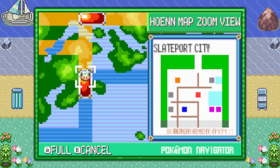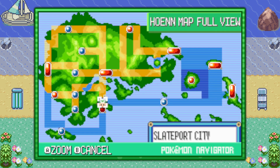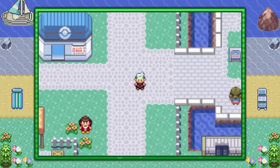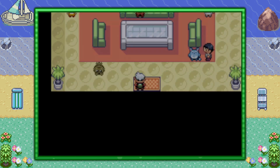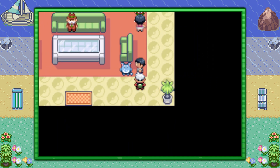If you're looking to teach your Pokemon the move Swagger, go ahead and visit Slateport City. Next to the PokeMart you'll find the Pokemon Fan Club. Inside you'll find a gentleman standing next to his Azumarill.